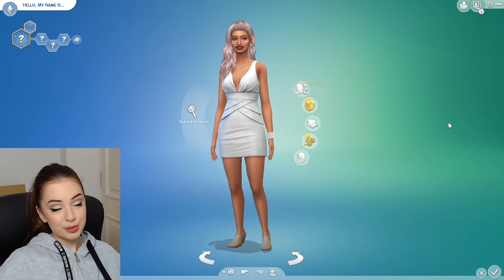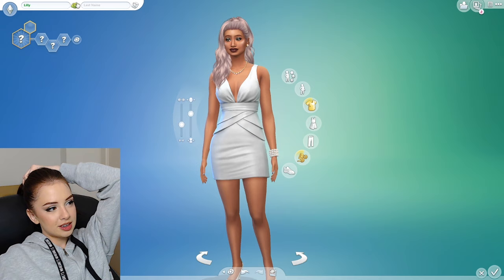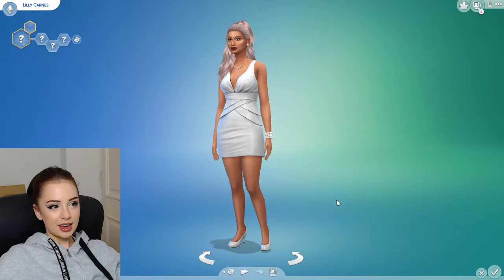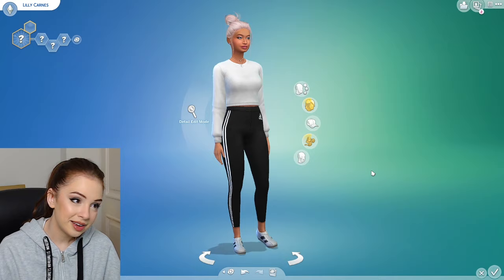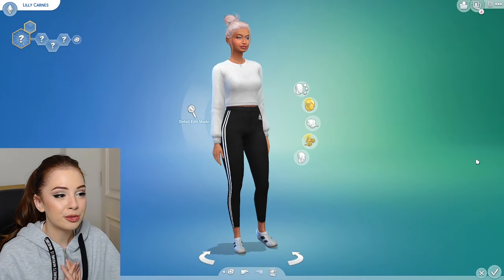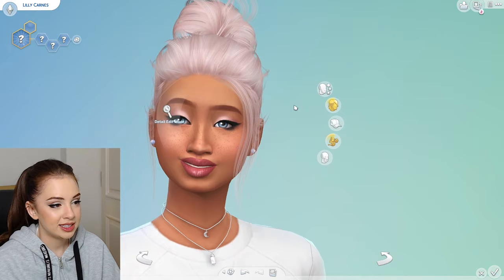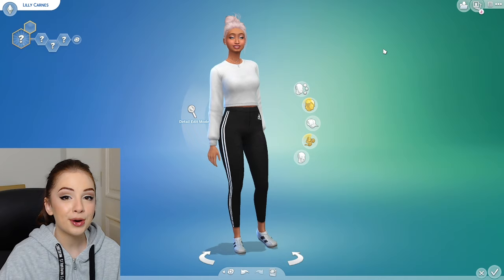This was so much fun, I should do it more often. Let's choose a name for her — Lily! Lily Carnes, that's a nice name. So guys, this is our casual look with simple eye makeup and a messy bun, leggings and a plain white top — just really simple. I like white clothing but I always end up staining it with makeup! And this is our glam look with darker makeup and a fancy outfit. Just a huge shout out to all those people creating custom content — you guys are absolutely awesome!